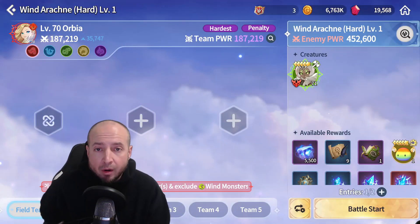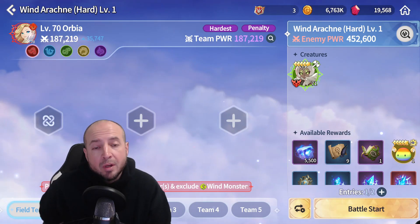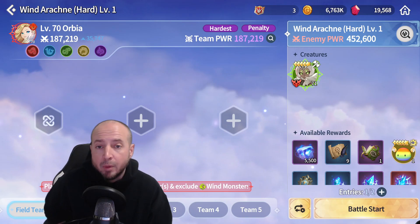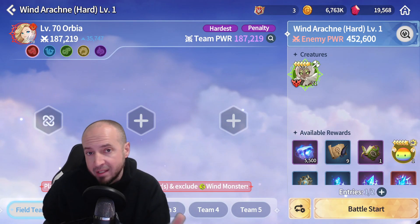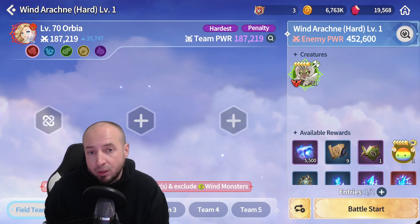Alright, so we got Wind Arachne hard level one. Always start out with element advantage for your summoner, which in this case is fire. If you really want to change the inside you can, but you're going to be doing the most damage as that summoner with the stronger element. You need a fire warrior and you cannot use wind monsters.